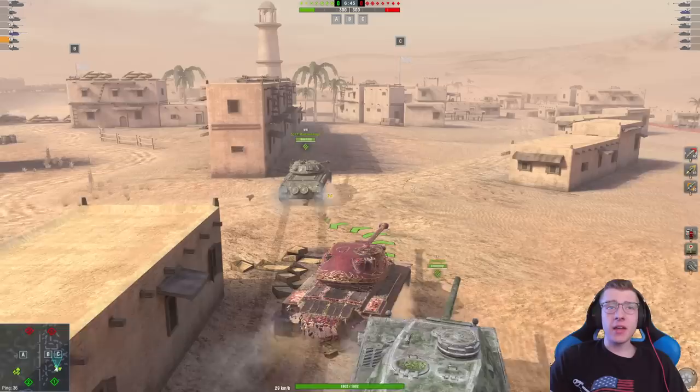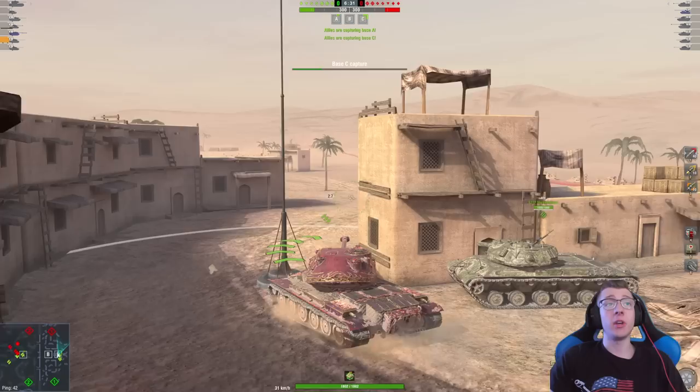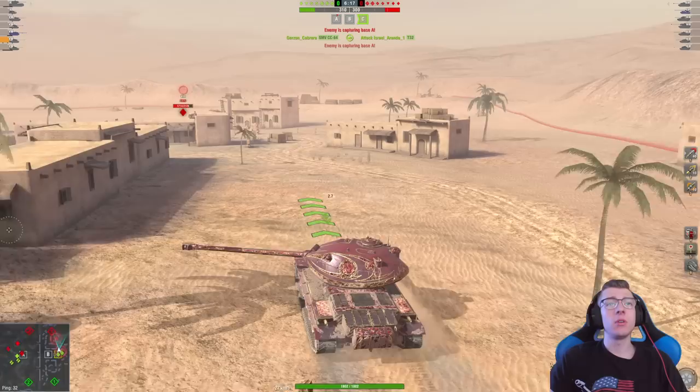This is a Tier 9 battle. They only have an IS-8 and a Ritter, but those are still some strong Tier 9s. That Ritter is a very, very scary tank. We've also got the Indian Panzer and the Lightweight. I have a feeling their whole team's going that way — I will capture this base really quick. It's never a bad idea to capture a base, because you don't know what the enemy's going to do.